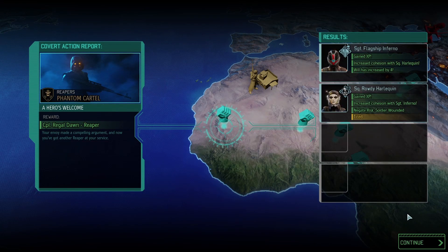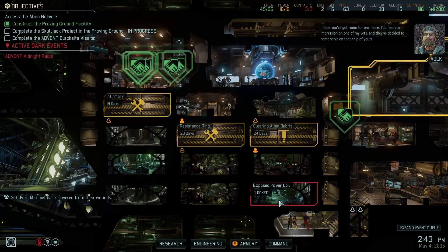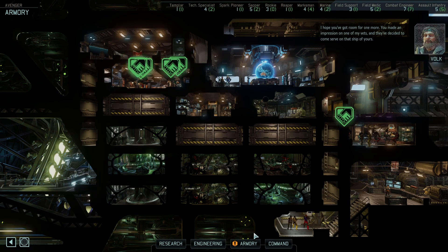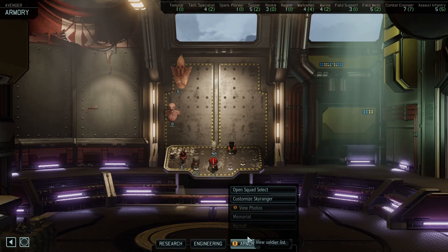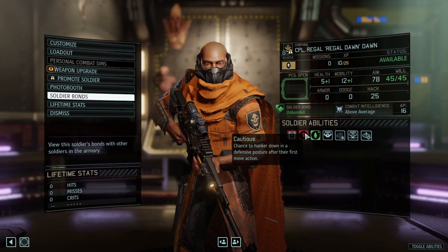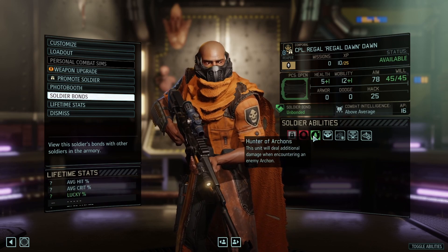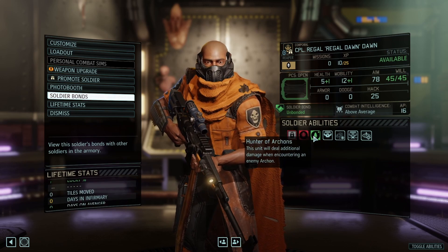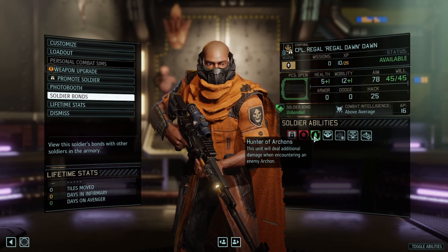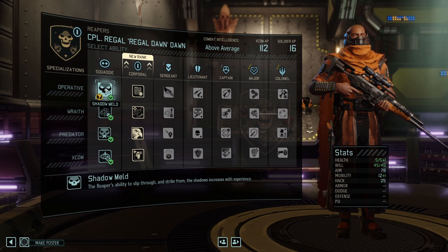Feeling like I didn't need to make all those predator suits. We have Regal Don, the Reaper. What rank does he come in at? Corporal — thank God. I was worried he would be a Squaddie like that Templar. Corporal Regal Don has some starting traits: likely to hunker down after their first move — not too bad — and he's the Hunter of Archons. That's optimistic; if you live that long we can talk about it. Coming over to Reapers — it's been a while since we talked about one. He was around for one mission. They have Shadow Meld now.